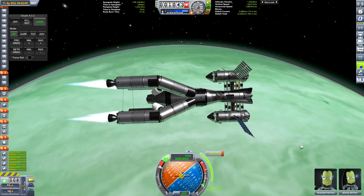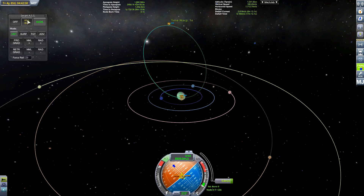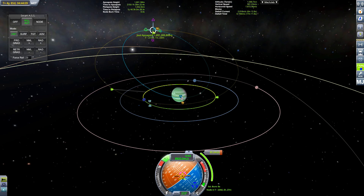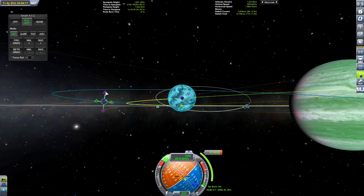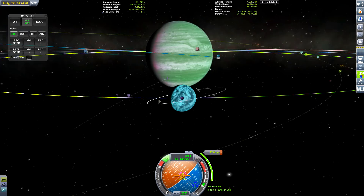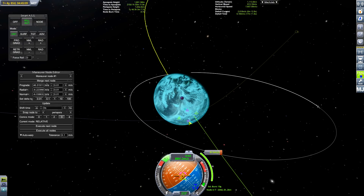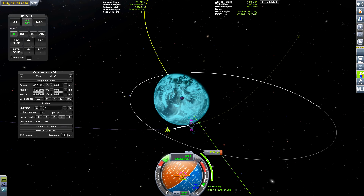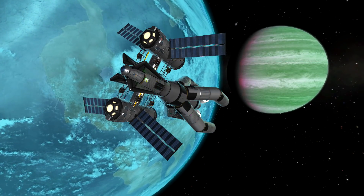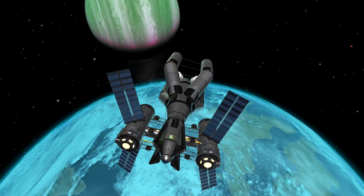The jiggery-pokery with maneuver nodes was because I was having multiple encounters with the moons and was trying to avoid them. All I want to do is get into a highly elliptical orbit and then raise it to the height of Lathe. It also didn't help that we weren't in the correct plane for an equatorial orbit of Lathe, so that had to be altered. When I added a maneuver node, the orbit seemed to change because of multiple encounters with the moons.